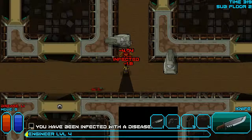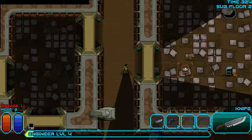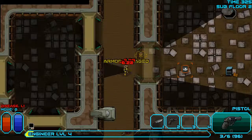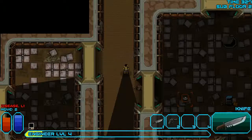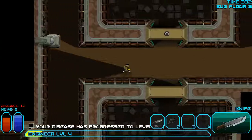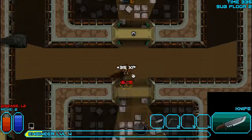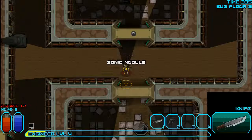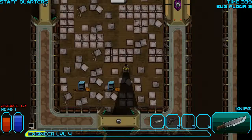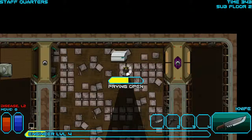I didn't even see you coming around that corner — and infected with disease again. Really need to upgrade this guy's might. Sure enough, disease worsened. I don't want to go downstairs with a disease in progress — that seems like it would just be asking for trouble. Usually whenever I go downstairs it's some kind of ambush. We'll just be careful — maybe something wonderful is in this freezer.